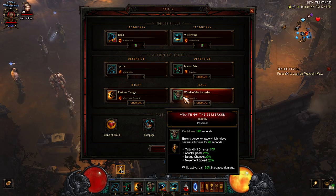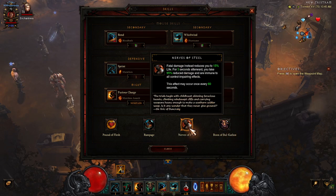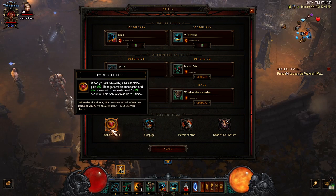Wrath of the Berserker — the rune doesn't matter much since we've got Mortick's Brace. Boon of Bul-Kathos reduces the cooldown of Wrath of the Berserker. Nerves of Steel just in case we get one-tapped. Rampage for extra Strength to get your DPS going after you start killing. And Pound of Flesh mainly for movement speed.